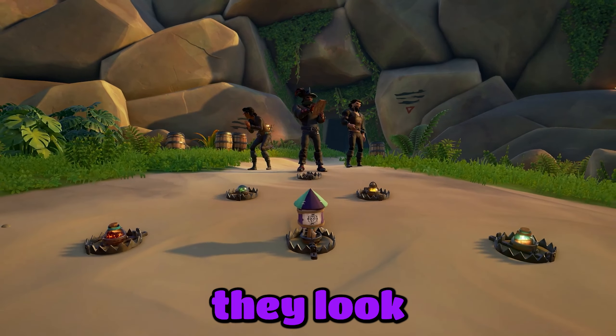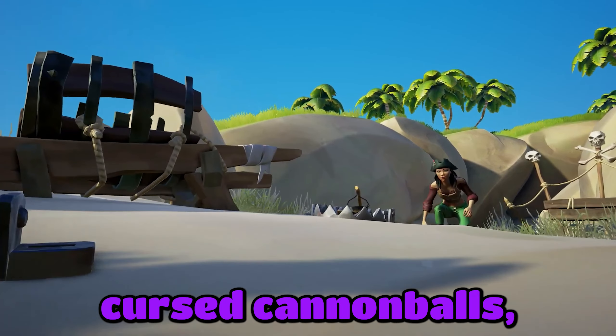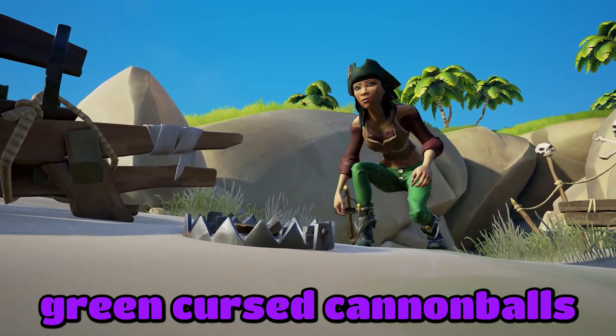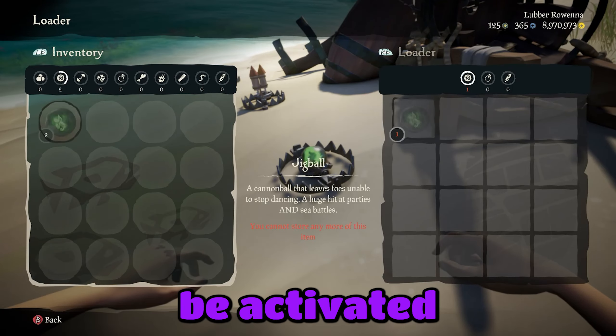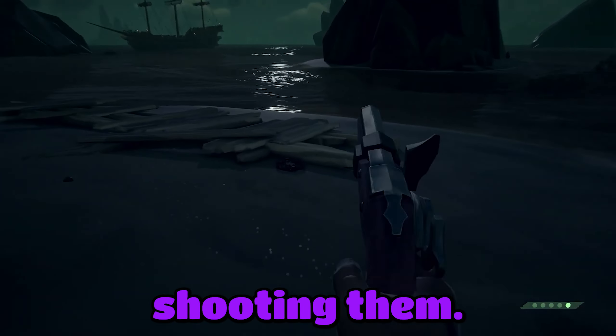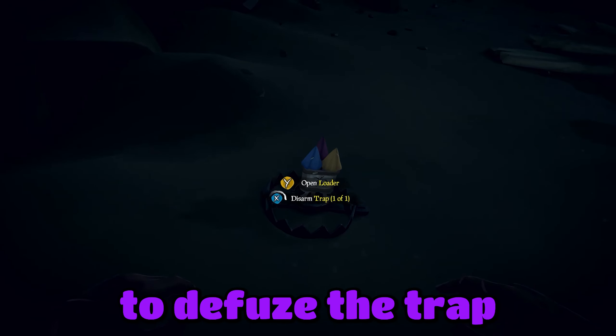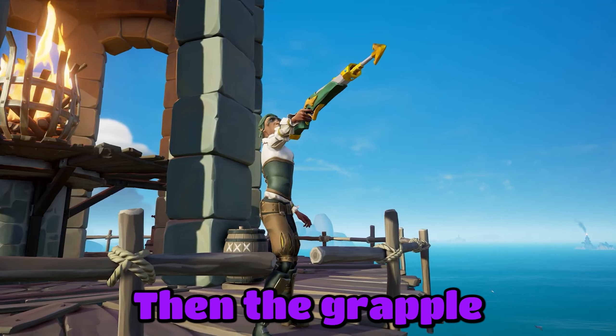For traps, they're going to work just like bear traps — considering they look like bear traps — and you can load them with certain items such as green cursed cannonballs, firebombs, and fireworks. The effect will obviously be activated when a person steps on it. You can defuse them by actually shooting them, or if you get close enough, a menu will pop up and you will be able to defuse the trap and grab the item that somebody has placed in it.